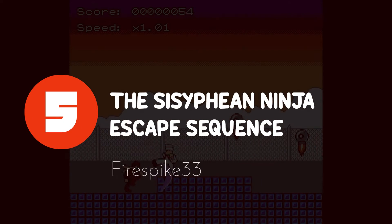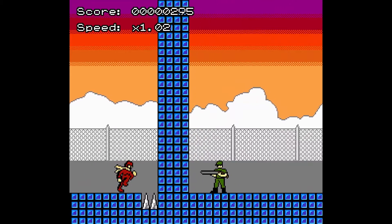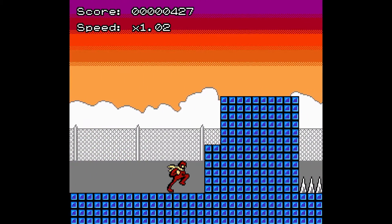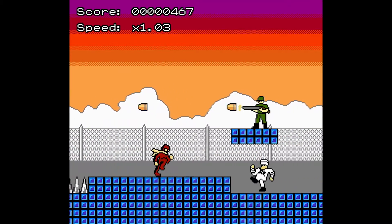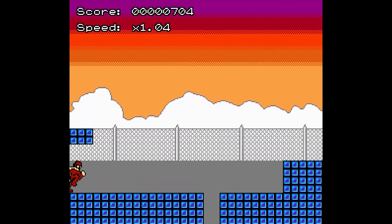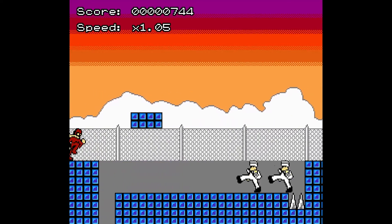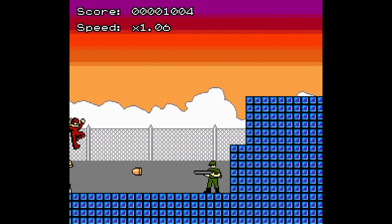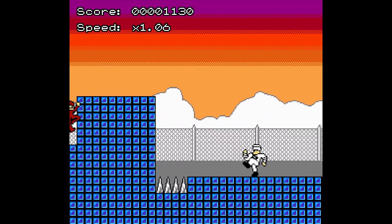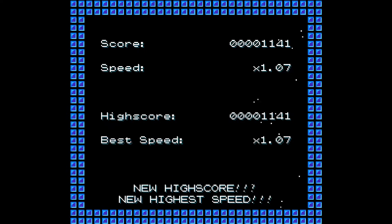The next game will take you back in time. The Sisyphean Ninja Escape Sequence is a game that could have easily been in an arcade in the 80s. The visuals and audio completely match, and the gameplay is limited to three actions: jump, deflect bullets, and switch positions with an enemy in front of you. It's simple but very effective. Every time you kill an enemy feels so satisfying with the audio, and the teleporting mechanic turns what would have been a simple gun-and-run into something a lot more fun. The game overall is very well done and I could play it for hours.